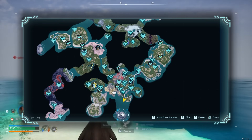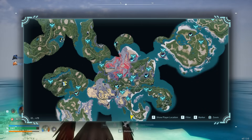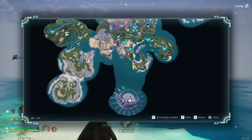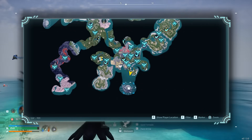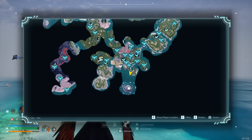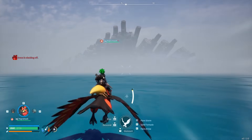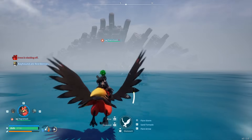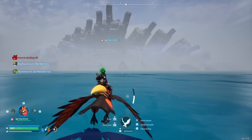Wildlife sanctuary number one is probably the first one you're going to see if you started in the Plateau of Beginnings, because it's kind of hard to miss — if you look off the coast you can see these giant spikes sticking out of the water. When I first saw them I tried to swim towards them and realized my stamina was not good enough. In order to get to any of these three wildlife sanctuaries you are going to need a flying mount or a swimming mount — a pal that you can create a saddle for and either ride into the water or fly across.